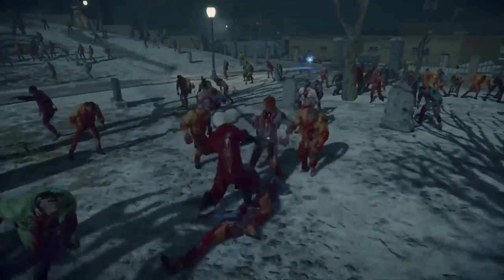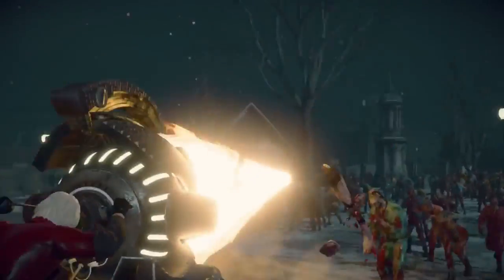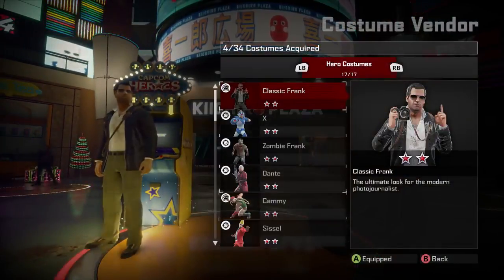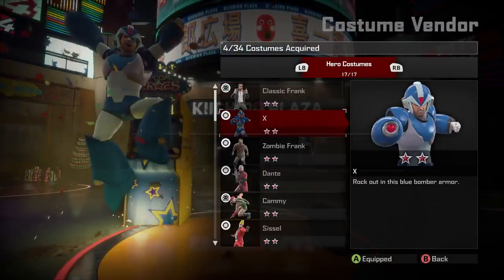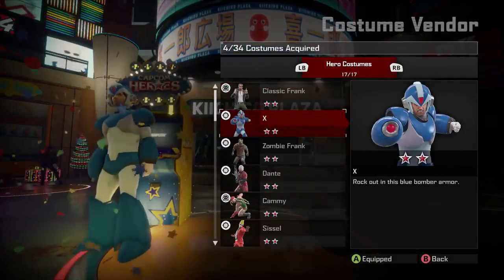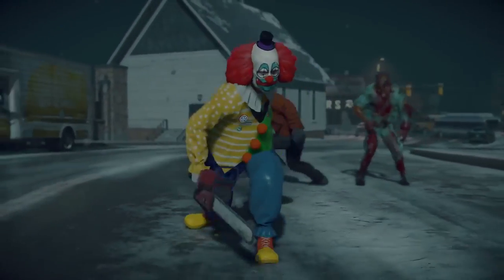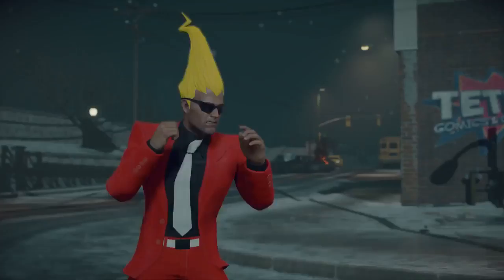Capcom Heroes mode plays exactly the same as Dead Rising 4 story mode. While progressing through the missions and exploring the world, players discover Capcom Hero arcade machines. Interacting with these machines lets players equip a new hero outfit that gives Frank the powers and abilities of that character. For example, Adam the Clown's dual wielding mini chainsaws, and X's charged cannon shot with the X Buster.